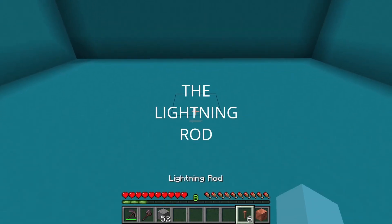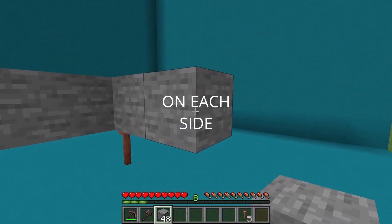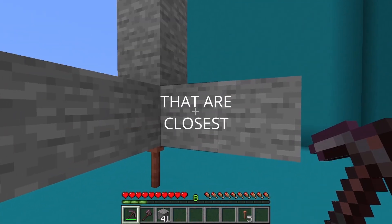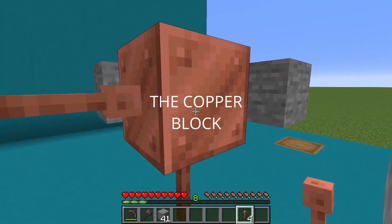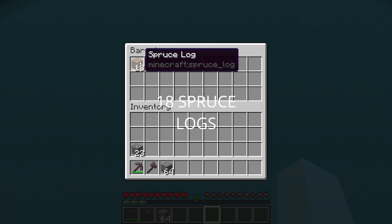Move forward and place the lightning rod, then the block of copper on top. Build out 2 blocks of stone on each side as well as on top of the copper block. Break the stone blocks closest to the copper block, then place lightning rods on the remaining stone blocks with the cube facing into the copper block. Then break all of the stone.